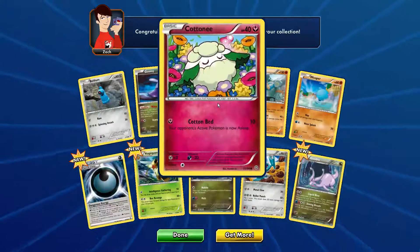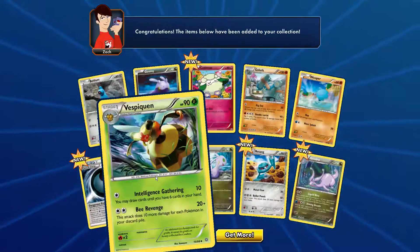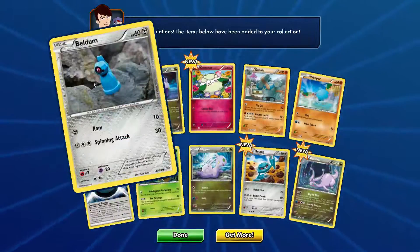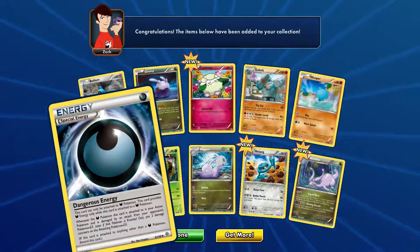Then we can't forget Swirlix, HP 40, with the Cotton Breath attack. Then we have Jasper Queen, HP 90, Beldam, HP 60, and then this awesome special energy card — Dangerous Energy.